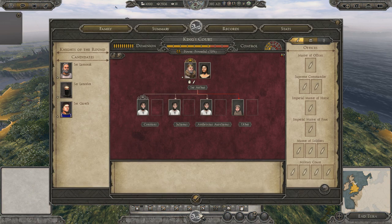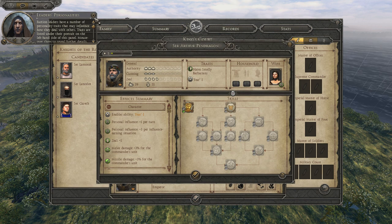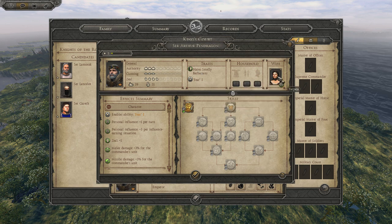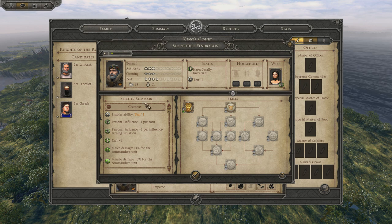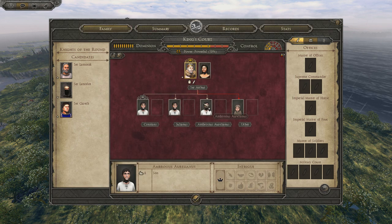Let's take a look at our faction. We have Sir Arthur Pendragon — he hates smelly barbarians, lovely stuff. His wife is well connected, so you get personal influence of three per turn. We also have sons: Augustus Constans, Julianus, and Ambrosius Aurelianus. And Uther — he's the illegitimate son but could eventually kill off the others. You never know.